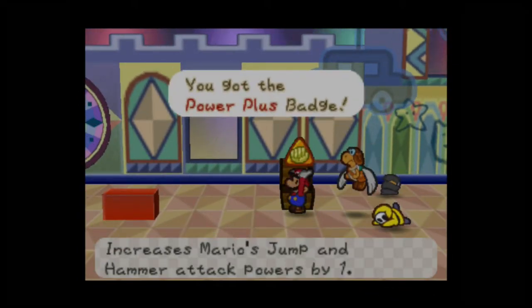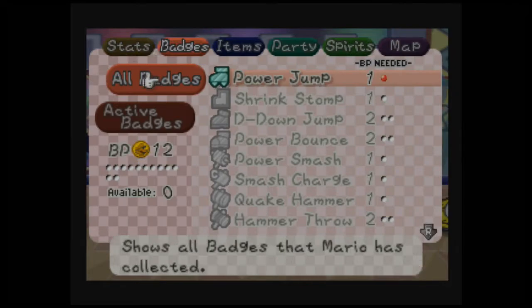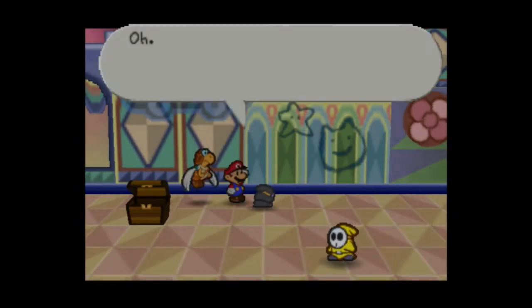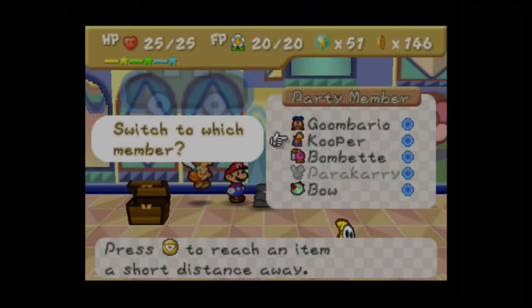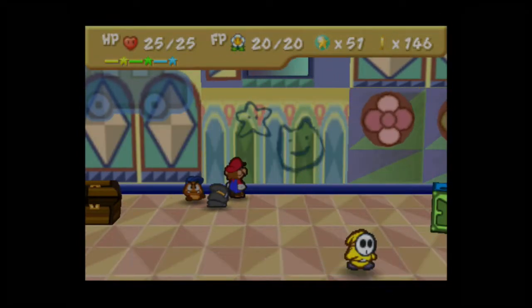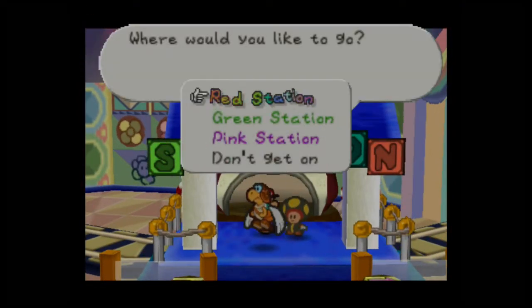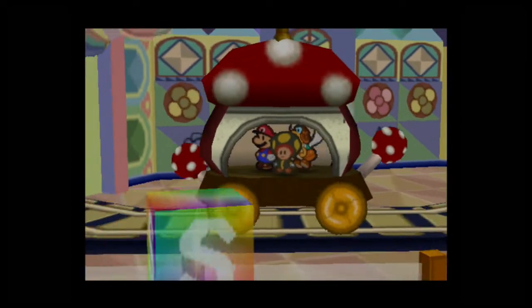In this chest is a Power Plus badge — increases Mario's jumping and hammer attack power by one. It can be a good badge, but there's one problem: it takes six badge points! And there are two of these in the game. It's worth noting that if you go this route and bribe the Anti-Guy, you cannot fight him. Let's hope we don't have to fight more than one of those guys, because one already kicked my ass.